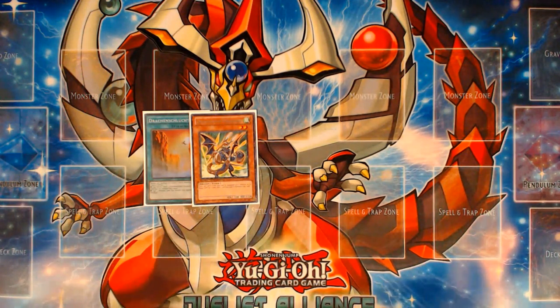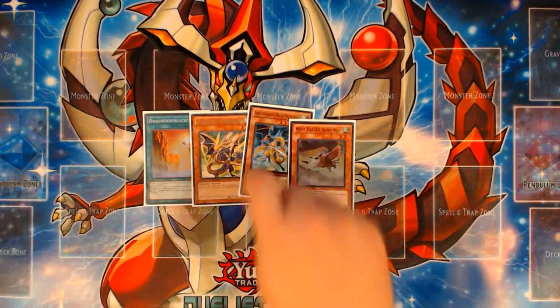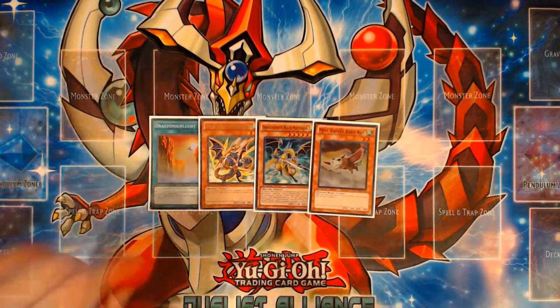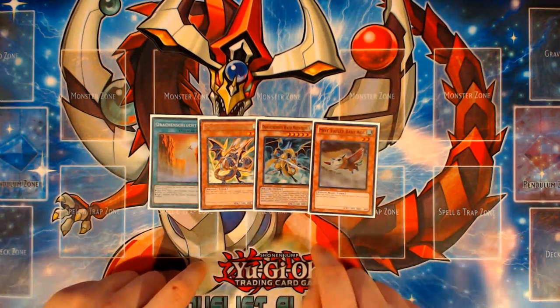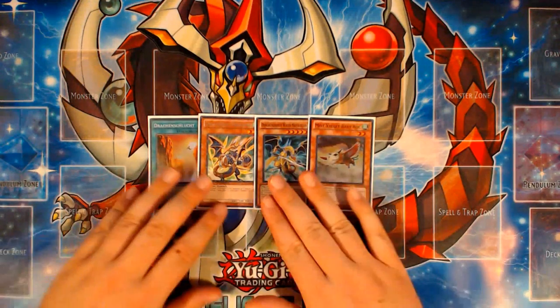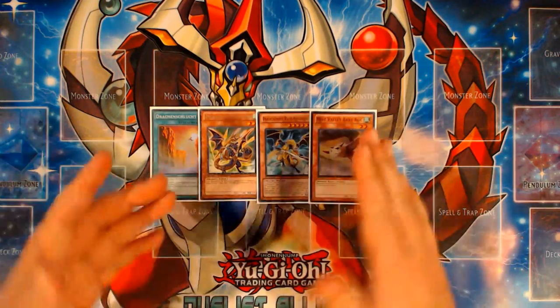For this demonstration, we'll keep it simple and do it with Mistleton and Baby Rock. This combo ends with a simple plus one — you end with five cards. You're going to end with Ravine, Stardust, Crystal Wing, Dweller, and Darkness Metal at full power. It's a very strong opening in this format because Dweller is very good against a lot of things, both meta and not, and Crystal Wing alongside Stardust for field wipe protection is also very good.